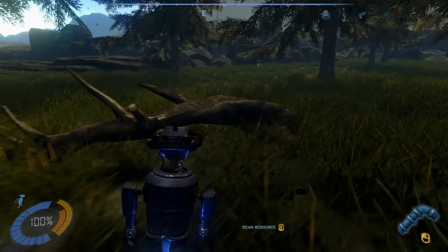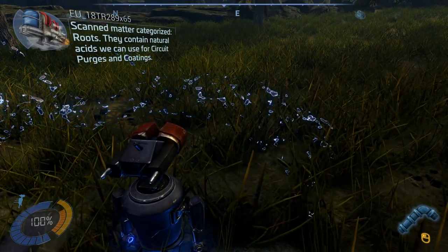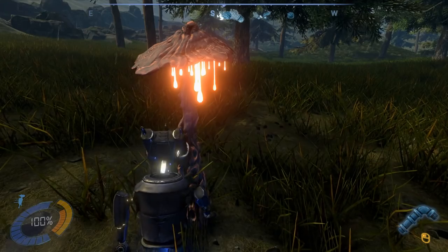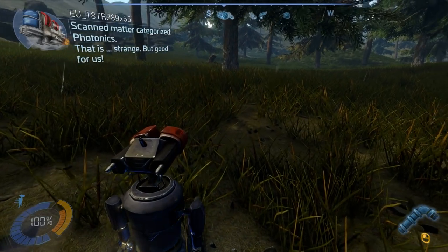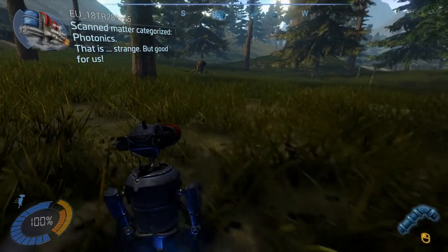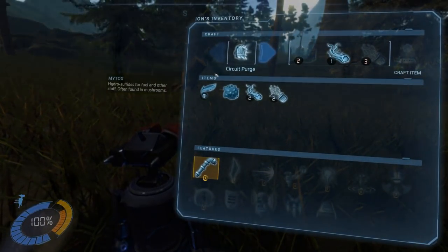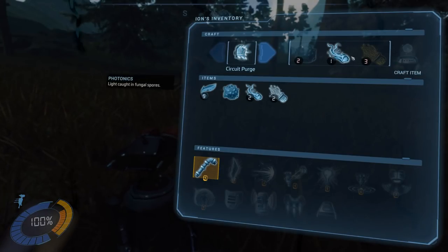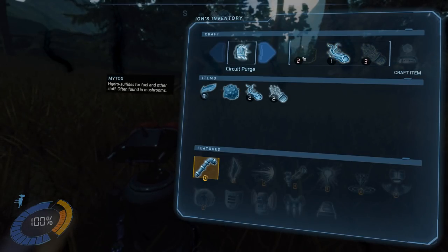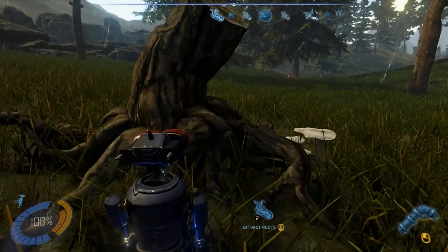I see kind of a tree stump — more of a branch, but bigger than a branch. Let's get the photonics. Photonics — that is strange, but good for us. I guess that's not what we needed. Oh yeah, that's exactly what we need. We just need more mytox it looks like, so I gotta go find more of those mushrooms, but we may as well pick up stuff along the way. Oh actually, we got a mushroom right here — that's probably all I need.